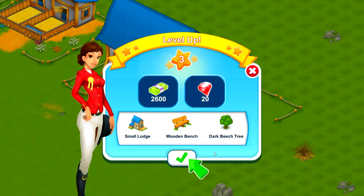So we're at level three now. We got an additional $2,600 with 20 rubies. We've also unlocked a small lodge, a wooden bench, and a dark beach tree. Cool. Mouse was unplugged temporarily. I'm liking it so far.